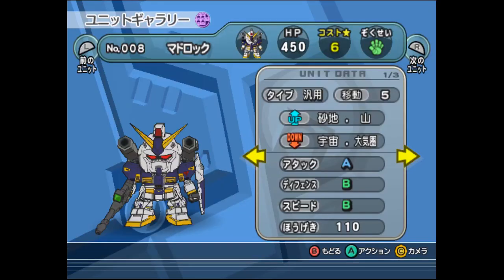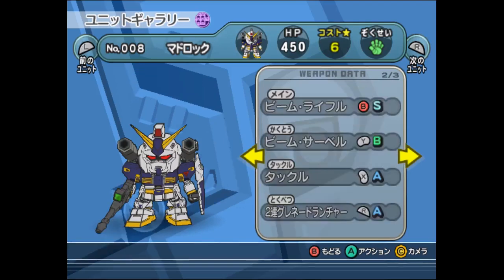To go over an example, let's take the Gundam Mudrock. It costs 6 points, has 450 HP, and is a paper type. It's built for both ground and space, and can move up to 5 tiles at a time. On sand and in the mountains it has a mobility advantage, while in outer space and in the atmosphere the Mudrock struggles a lot. Stat-wise, the Mudrock has an A in attack, B in defense, and B in speed. The number under it is the amount of damage it can deal using its map bombardment attack, not counting type advantages or other modifiers. It has a beam rifle, 2 cannons as a charge shot, a beam saber, a tackle, and a pair of grenade launchers as its special attack.